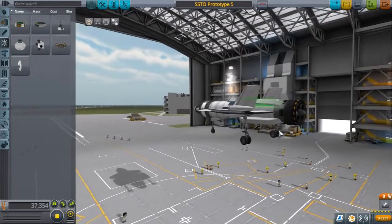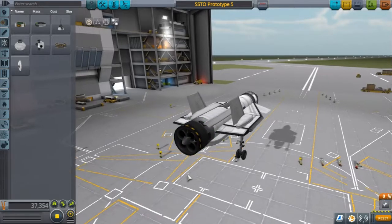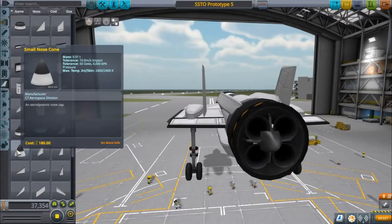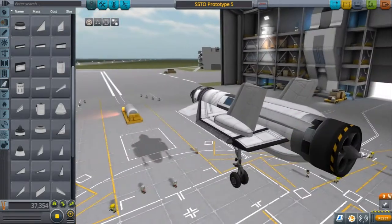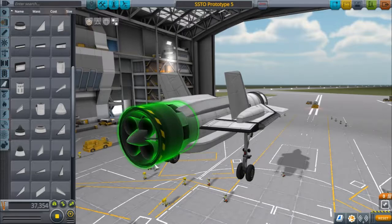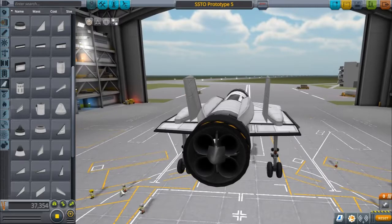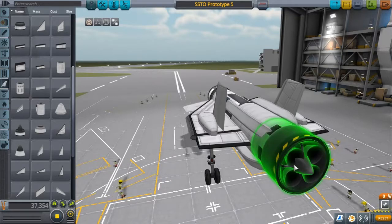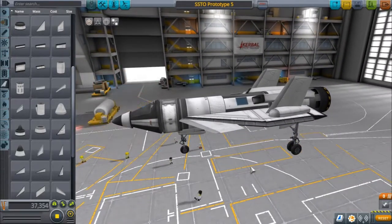We have four air intakes, all used for this one single engine. You'll notice something a little weird — we have a small nose cone pointing outwards, set in a little bit. This decreases drag, meaning we can get a little bit further with less fuel. It helps a little bit, but for this design, if you don't want to mess with it, you can simply remove it and the craft still flies just as well, except with a slight amount more fuel usage.